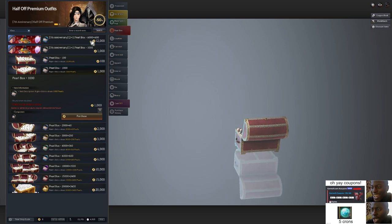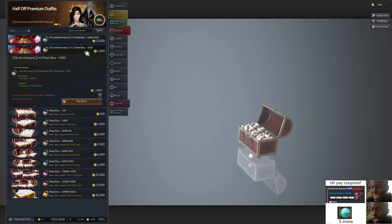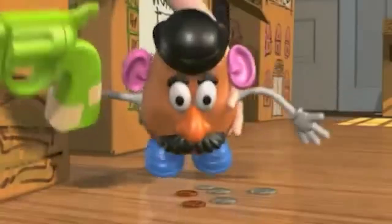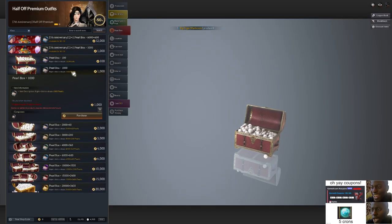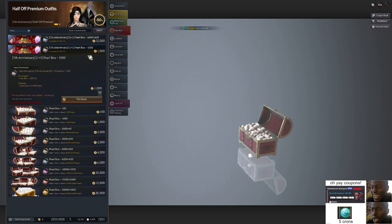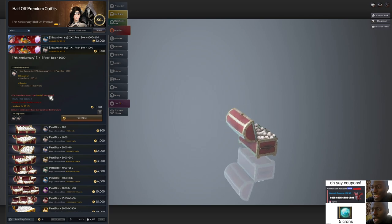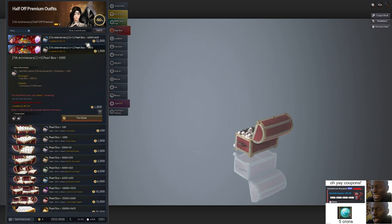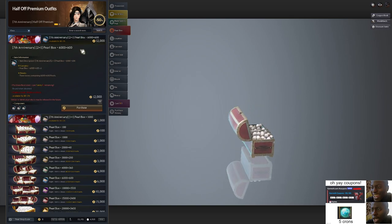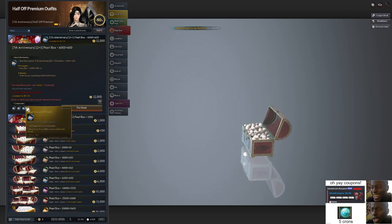There is a 7th anniversary event happening in BDO right now. I highly recommend buying the deal bundles — the 2-for-1 ones or the 1-plus-1 ones — because they're just so juicy. Technically, buying 1,000 alone gives you $10 worth, but buying these deal bundles basically gives you another $10 for free, so you can buy two more. I highly recommend getting the 2-plus-1 deals where you spend $120 but get $60 for free as well.